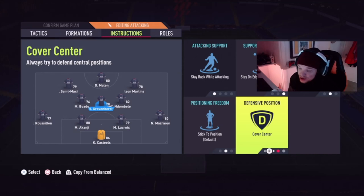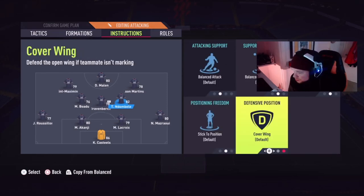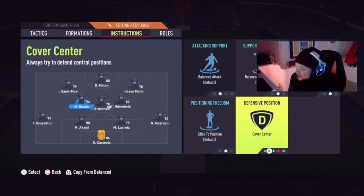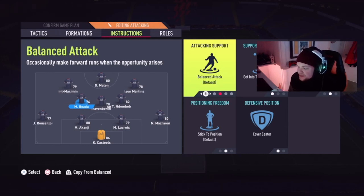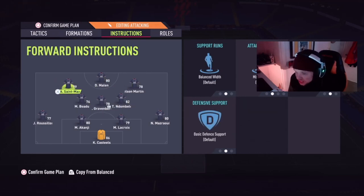For the center defensive mid, I'd go with stay back while attacking, stay on the edge of the box for crosses, and cover center — he always stays back as cover. Kante would be unbelievable for this; Renato Sanchez on a cheaper budget would also be great. The right center mid is the box-to-box player — defending and attacking. I'll put cover center on him to keep it basic. The left center mid is the more attacking guy — I'll keep him on balance but add get in the box for crosses to guarantee extra numbers.